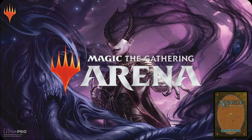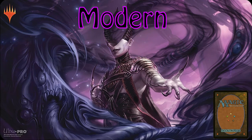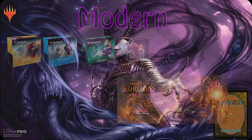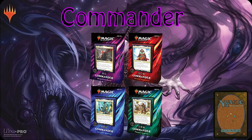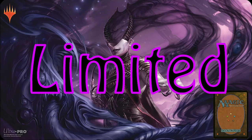Modern is a very similar format, and there are major official tournaments held in it. It allows cards from 8th Edition Magic onward, including expansion sets, core sets, and Modern Horizons. This format is very fast and sees many decks winning in the first few turns — it's not a beginner's format. Commander is the format that lets you pick one legendary creature to use as your general, and you build a 99-card deck in that creature's colors. Besides basic lands, you can only run one copy of any given card. Commander is our personal favorite format to play casually.